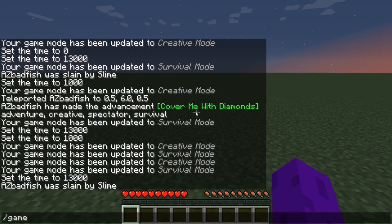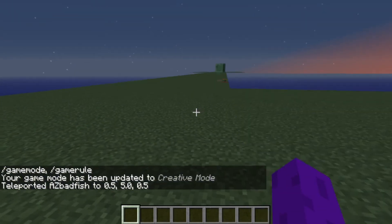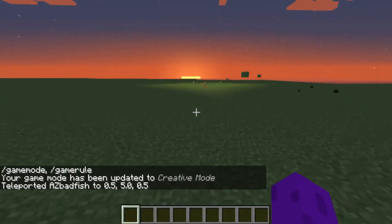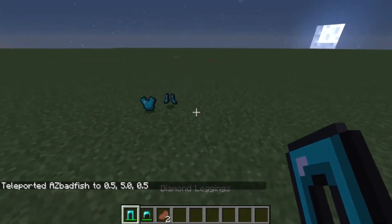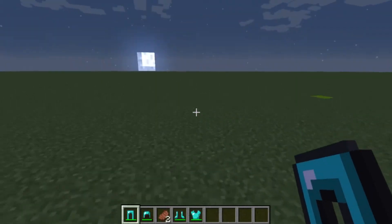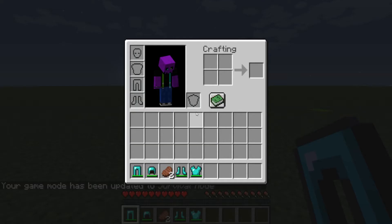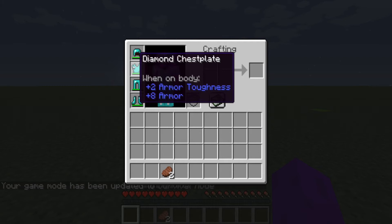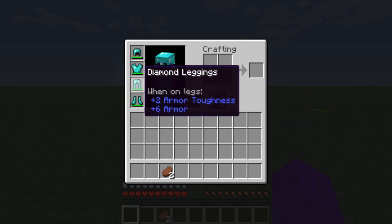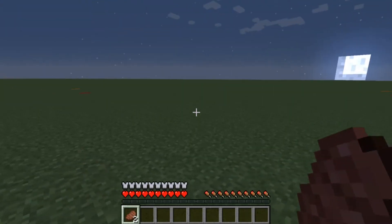We'll go back into creative and teleport back to where we just were so we can get that stuff we dropped. Now armor is really, really helpful — you saw how quickly that slime killed me. If I was wearing armor he would not be able to kill me that quickly. Armor is a wonderful part of the game with several different types, starting with leather all the way up to diamond, and it can be enchanted to make it even more powerful.